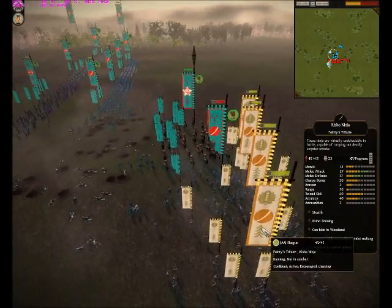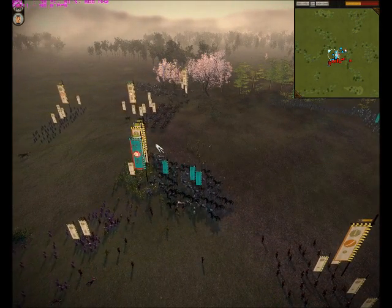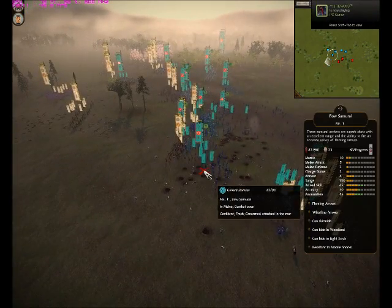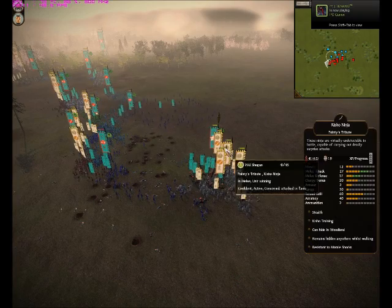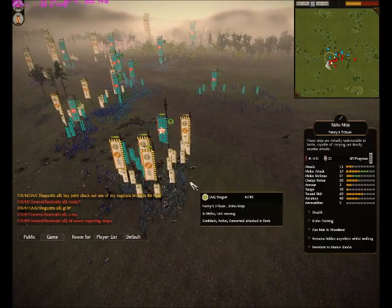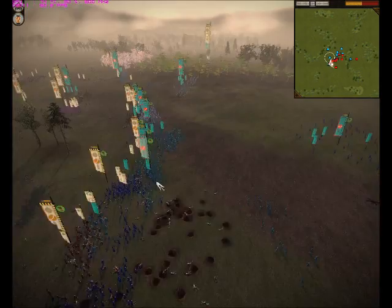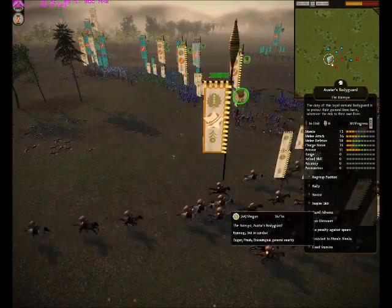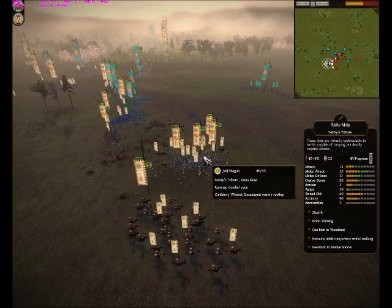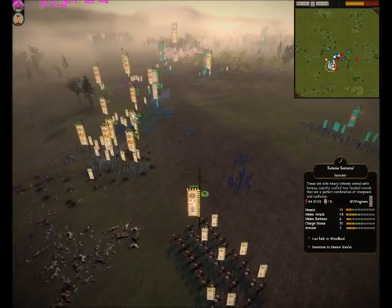He's going to use his general to charge into the Rangers, pulling back his bows and charging his Katana Cavalry. His Yari Samurai are affecting his bows — he should really be moving his bows back. The ninjas are winning, fighting his general. It's a melee general, and Shogun has routed the opponent's general, so this looks like it's going to be Shogun's match.